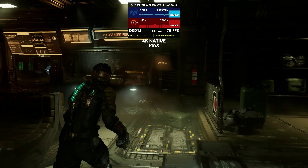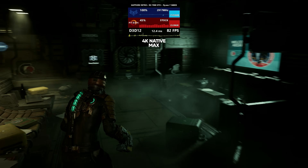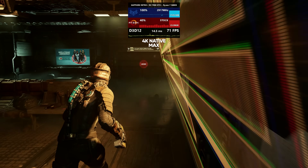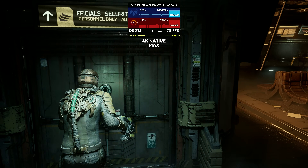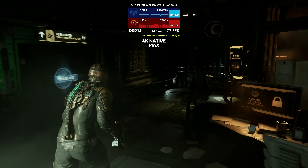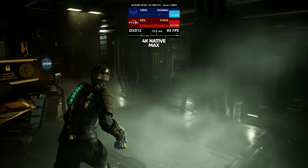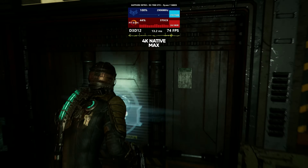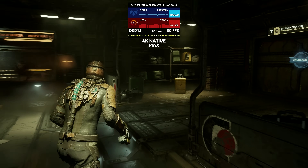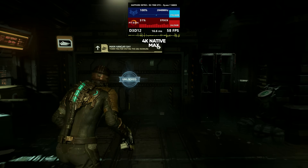Unfortunately Dead Space Remake also suffers from traversal stutter, which basically happens whenever you're transitioning from one area to the next, or sometimes right in the middle of an area if it's a large open space. Although these do look like shader compilation stutters, I don't believe they are. The game does attempt to compile shaders when you first boot it, but these stutters are highly repeatable — if you go over the trigger box which loads the next section, these stutters will apply again and again.